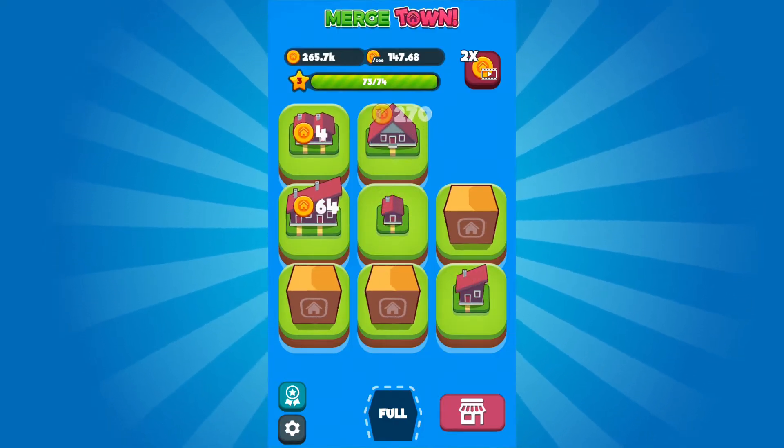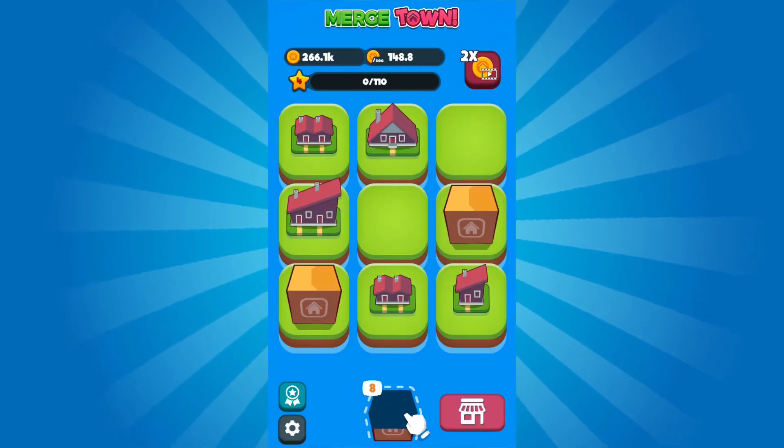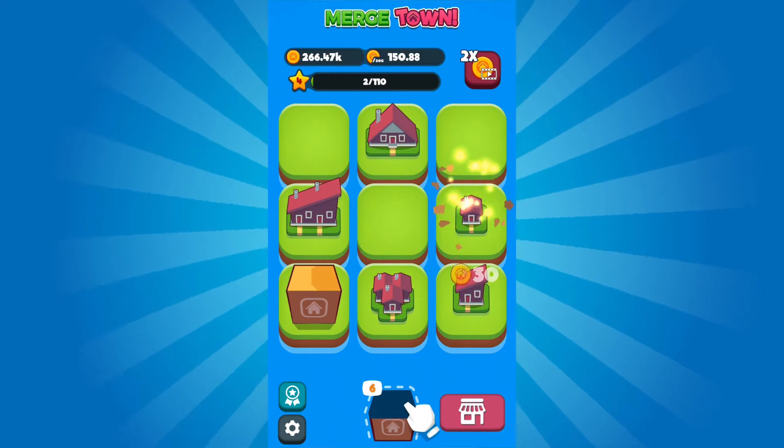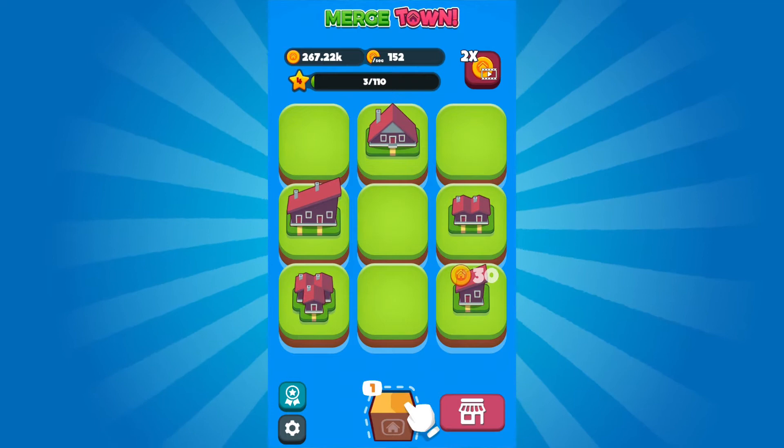The object of Merge Town is to turn your plot of land into a thriving town. Every now and then you are given a house, and your goal is to group these houses to form an even bigger house. The bigger the house, the more money you'll earn. This money can be used to purchase more and more properties.